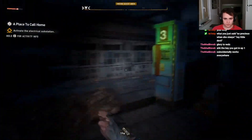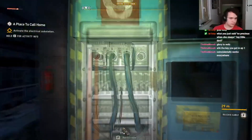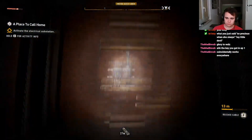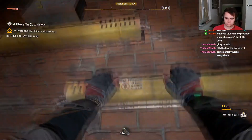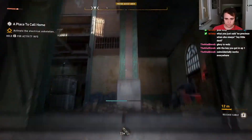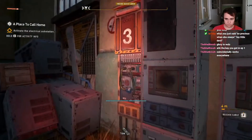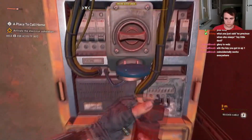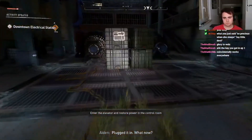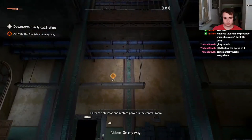I assume I gotta go there. Alright, let's do this. Oh, nice — I plugged it in. What now? Activate the control unit — it's in the control room. On my way.